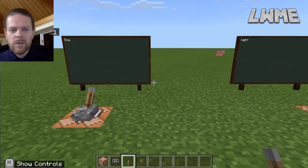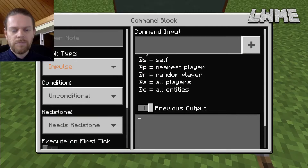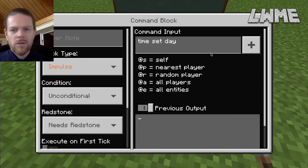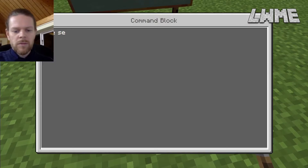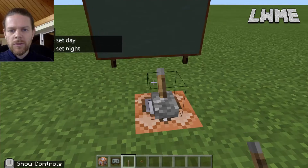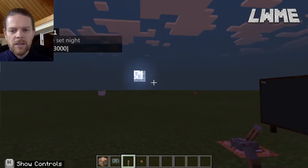One lever sets the world time to day and another sets it to night. Let's go to our command block input and type 'time set day'. Note that you do not need a forward slash in a command block - it's not necessary, though it will still work. Let's do the same on the other one with 'time set night'. You can click directly in the input field and type as well.